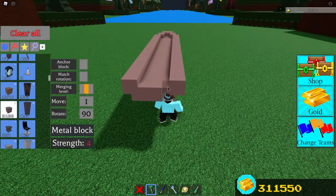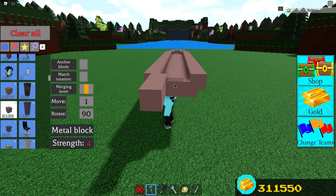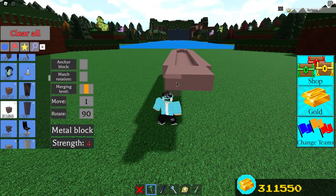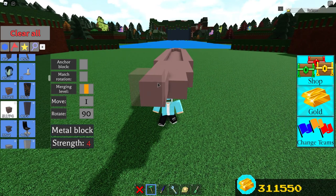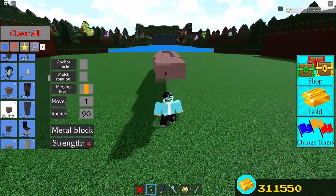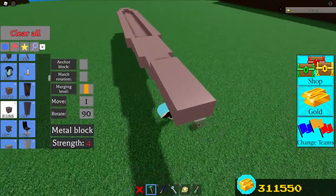That's looking good — now we need to extend it. Essentially what you guys are going to want to do is build a platform that is three by three blocks. Once you have done that, add an extra two blocks to the end, and after this extend it by two more blocks just like this. Then add another section that is five by two blocks long. Finally add a block and that should be it for this section.